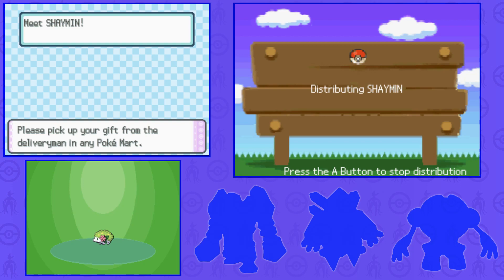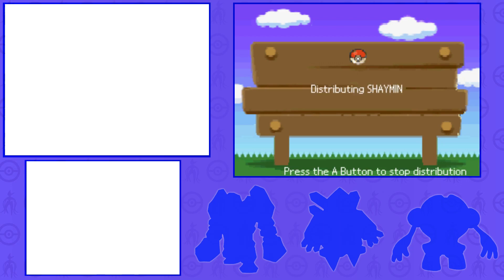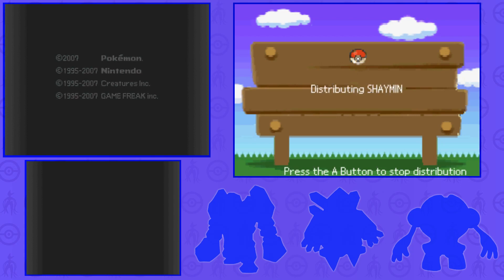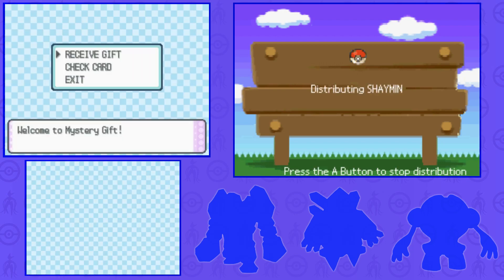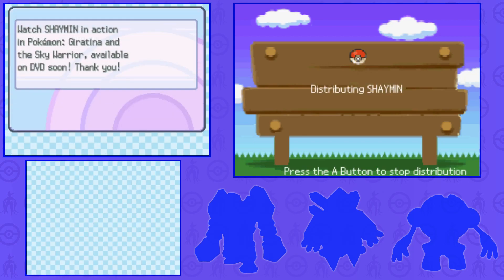I may show that in the video as well, not too sure. There's nothing really interesting about the Shaymin in particular — it doesn't unlock anything except the Gracidea flower that you can get from Platinum version only, because that form doesn't exist in Diamond and Pearl. Let me just show you the Wonder Card very quickly. Check card, info: 'Watch Shaymin in action in Pokémon Giratina and the Sky Warrior, available on DVD soon.' So it was distributed to promote interest in the new movie that is now almost a decade old.